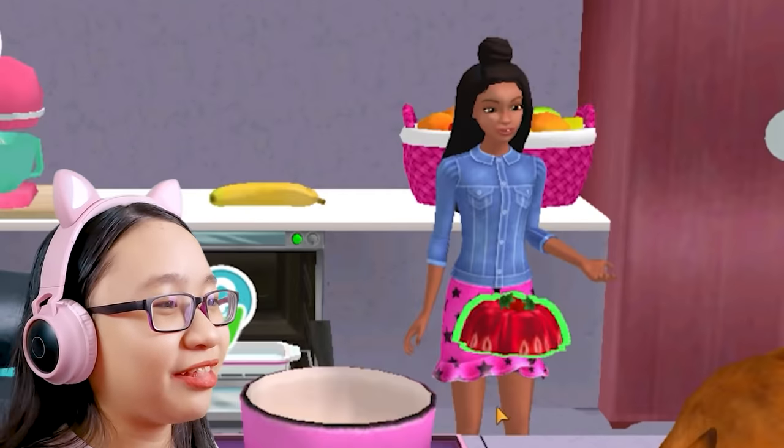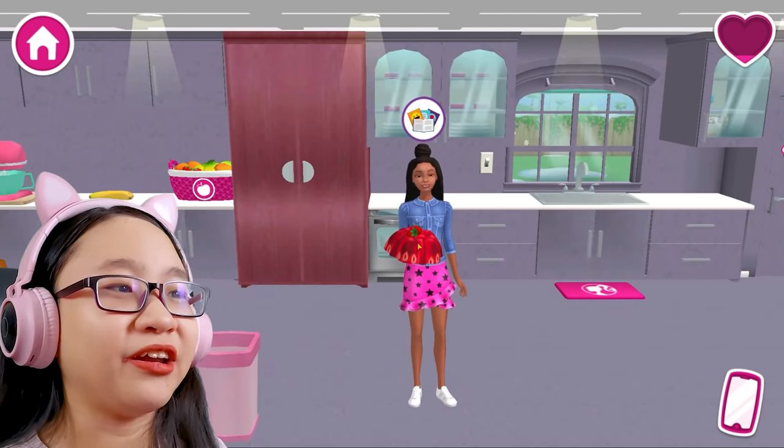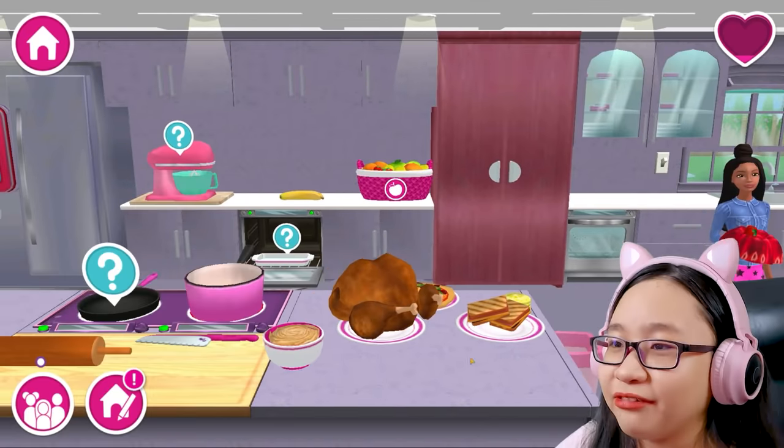So you might as well eat this. It's jelly. Do you want the jelly or not? There's a strawberry on it. Don't you like strawberry? Look, there's pizza. There's grilled cheese — now I want grilled cheese. There's turkey.